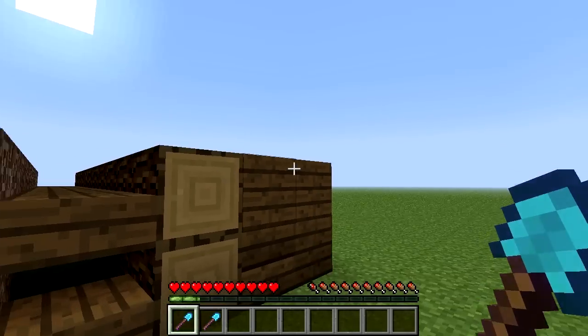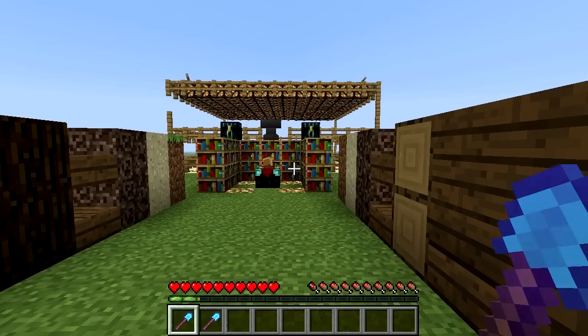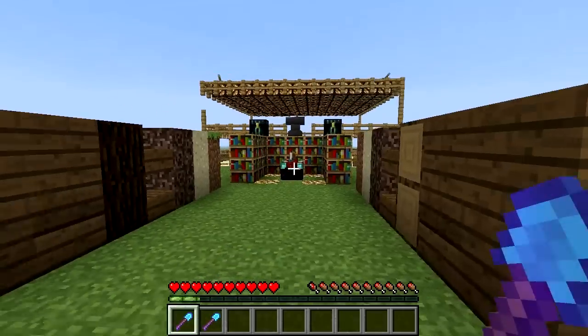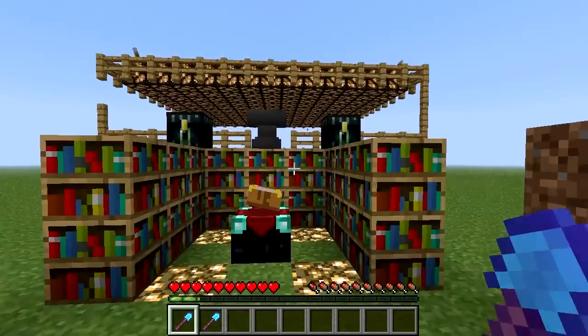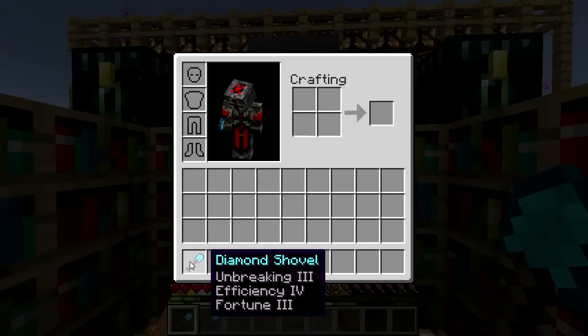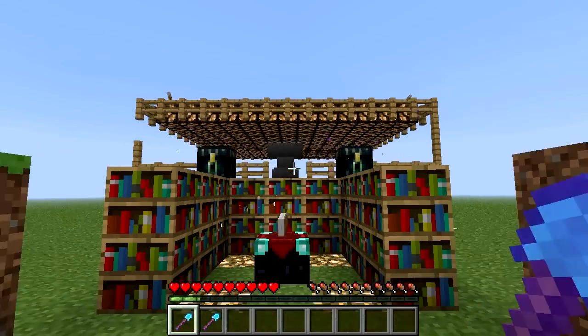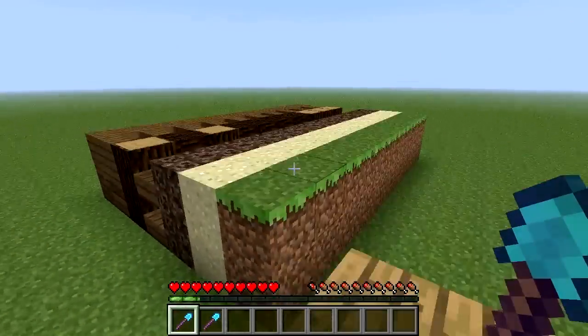Hello everyone, today we are going to be reviewing efficiency 4 on a diamond shovel and how easily it can break something, and then efficiency 5. You can call this the ultimate diamond shovel, which can have either fortune or silk touch, whichever you prefer. Although I think silk touch is rather useless aside from getting grass.